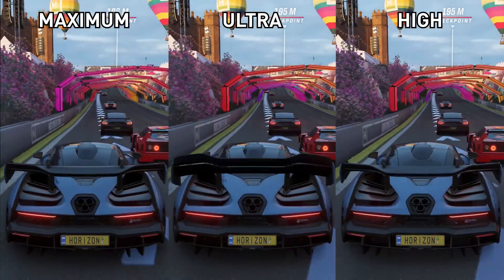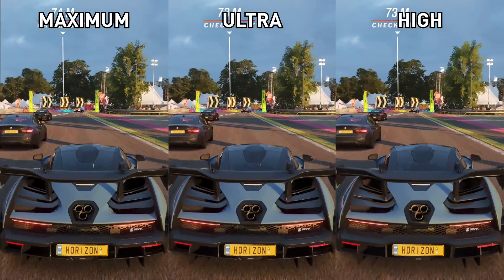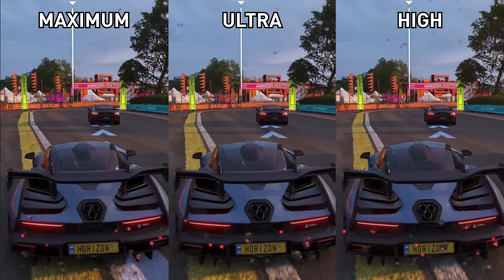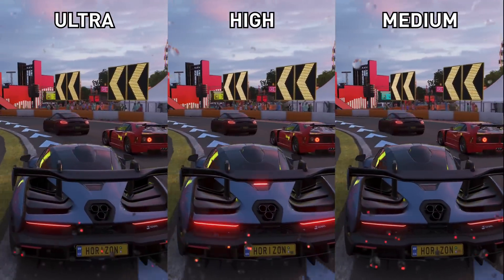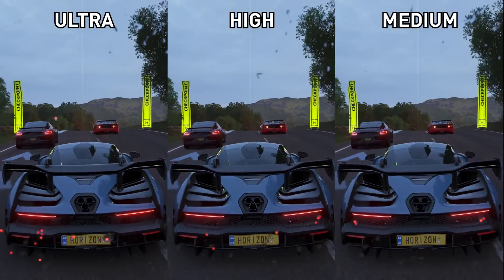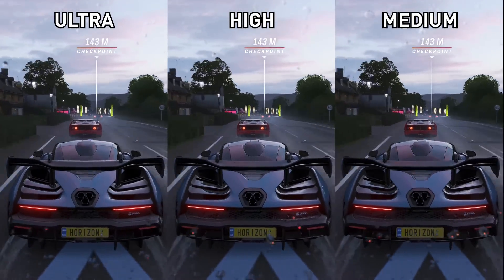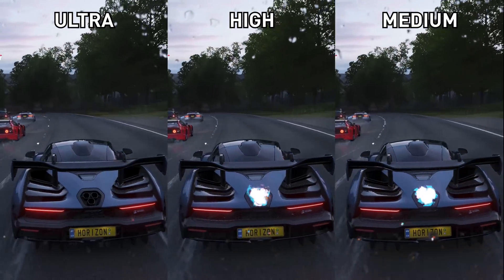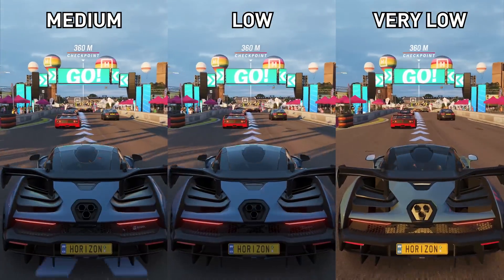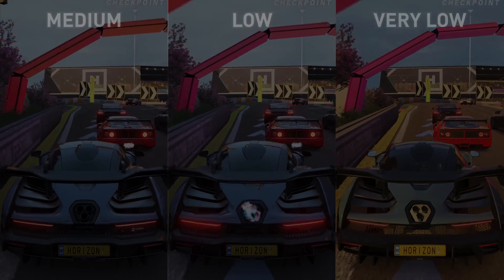There's very little visual difference between maximum and ultra, so we recommend sticking to ultra due to the 37% performance uplift. The differences between ultra and high aren't massive, but ultra does provide a quality upgrade — better car geometry, improved textures, better lighting especially at night, and sharper cleaner reflections. High is very close to medium visually; I found it very hard to split the two. Low takes everything down a notch in terms of geometry, textures, and lighting. Very low is the potato preset — it looks terrible, with shadows turned off entirely.